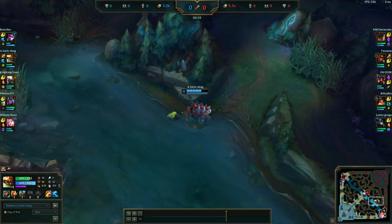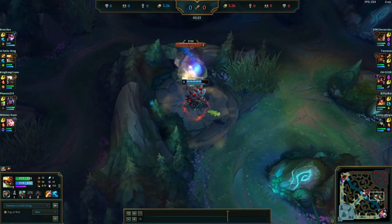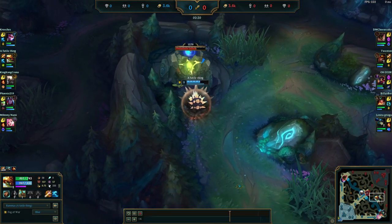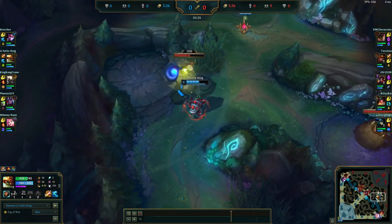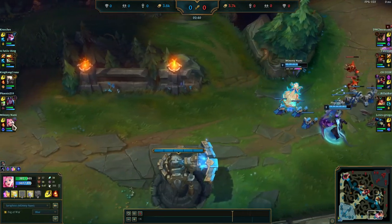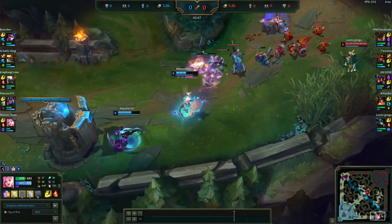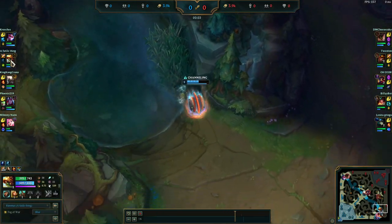Our Rammus just got the bot side Scuttlecrab, and he got pinged that their jungler might be in our blue side. So he's going to try to take their blue buff as well, counter-jungling a potential invade from the enemy team. Taking a look at bot lane, we see our bot lane just hitting level 2, while the enemy bot lane hit level 2 a little bit earlier.